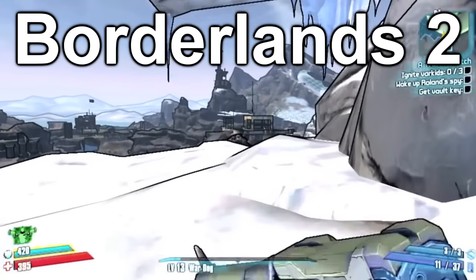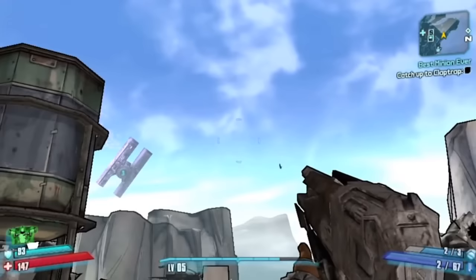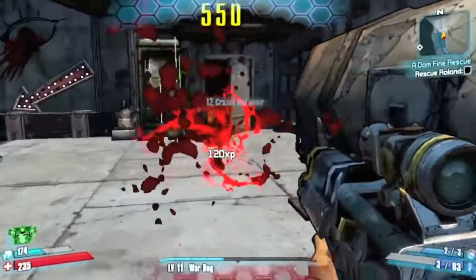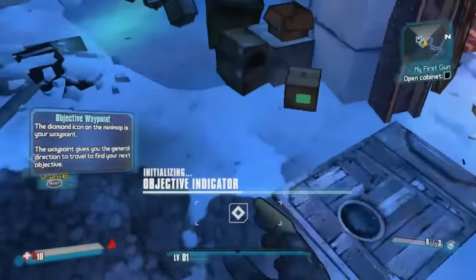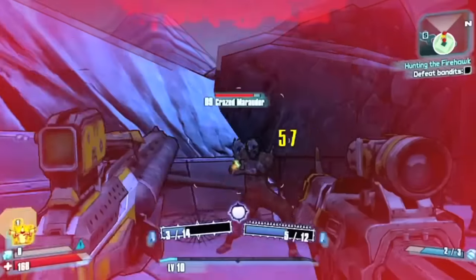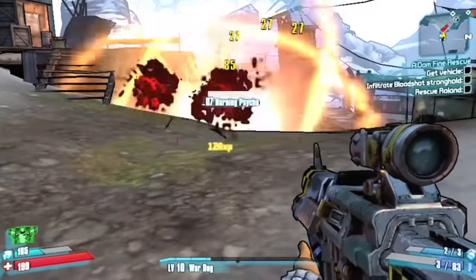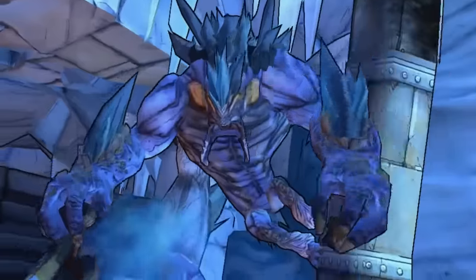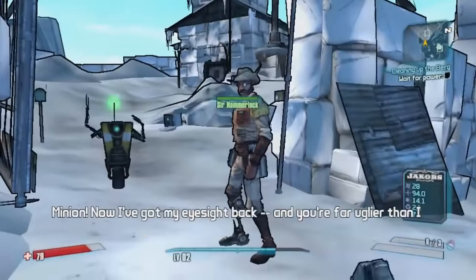Next on the list we have Borderlands 2. Despite some frame rate issues and glitches at times, Borderlands 2 is a very nice open world game on the PlayStation Vita. It's an action role-playing first person shooter where gameplay revolves around completing missions and collecting randomly generated loot including weapons, shields, and skins. You're located on Planet Pandora where the main goal is to take down Handsome Jack and protect the planet. With secret gems to discover and endless enemies including mini and stage-level bosses, there's a lot of exploration in this open world landscape.